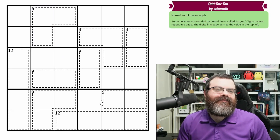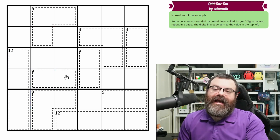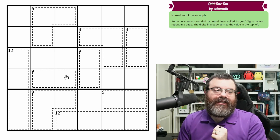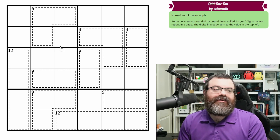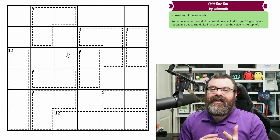A good thing to think about: we've got two-cell cages, three-cell cages, and four-cell cages. What are the minimum and maximum sums for each? Sometimes we can find sums that are close to or exactly our minimum or maximum, and those are good starting points to launch our puzzle.